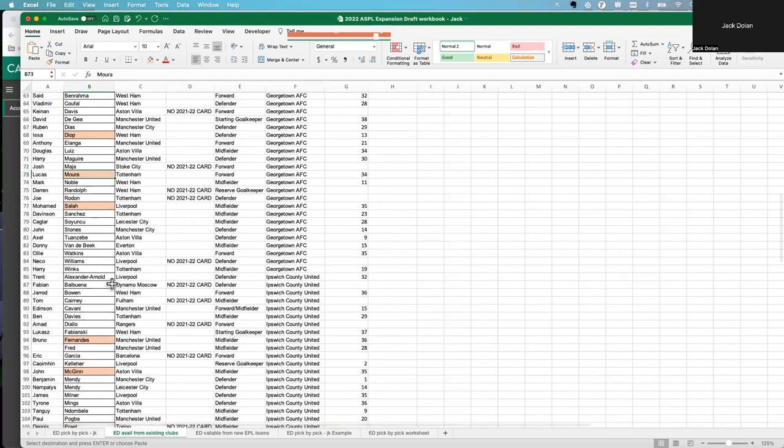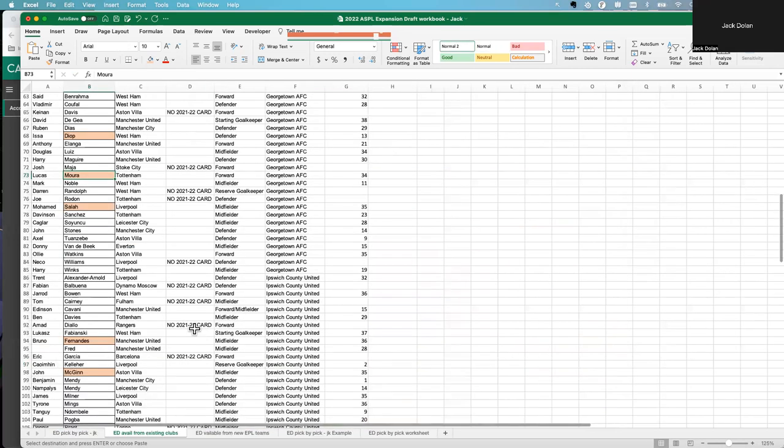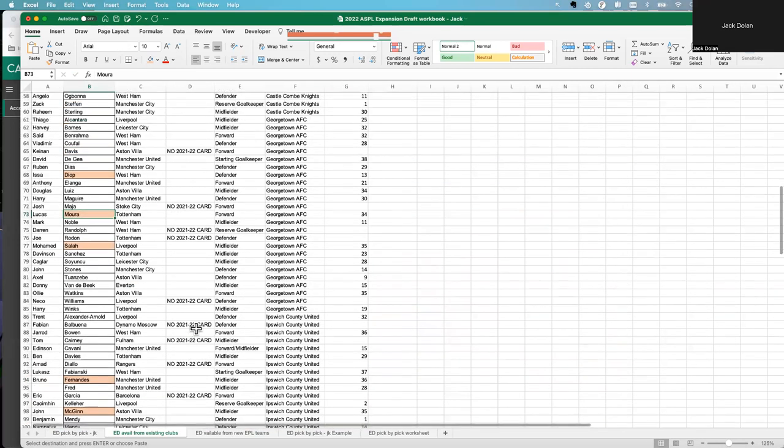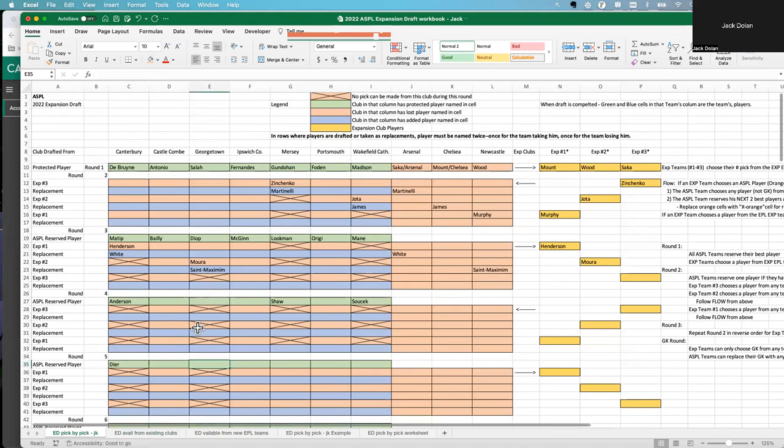Don't forget — we also need Georgetown's next two best players that he wants to keep. Georgetown's owner will send us the two players he wants to hang on to. Let's say he wants to keep Luis and Ilanga. We mark those guys as retained and come back to the draft sheet to enter Luis and Ilanga as Georgetown's protected players.